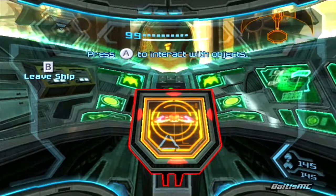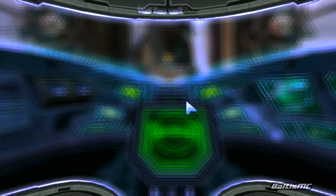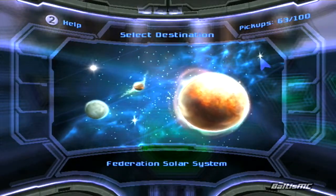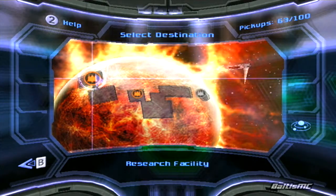Let's go ahead and pull up the map here. We'll go into the galaxy view and fly right over here to the pirate homeworld and make our descent back over here at the research facility.